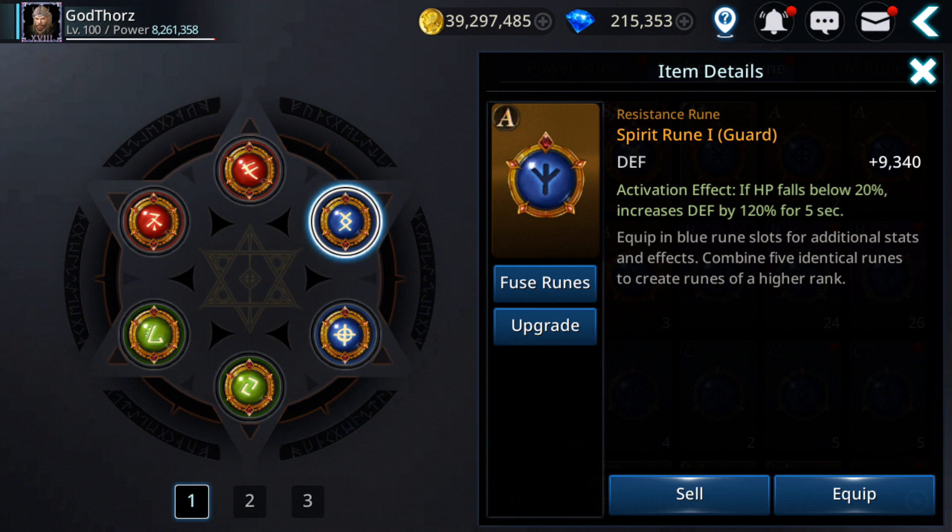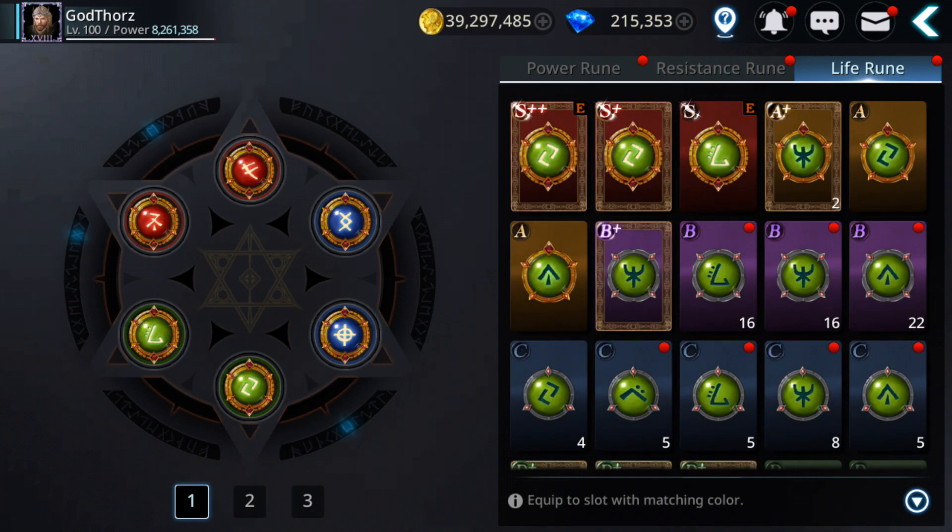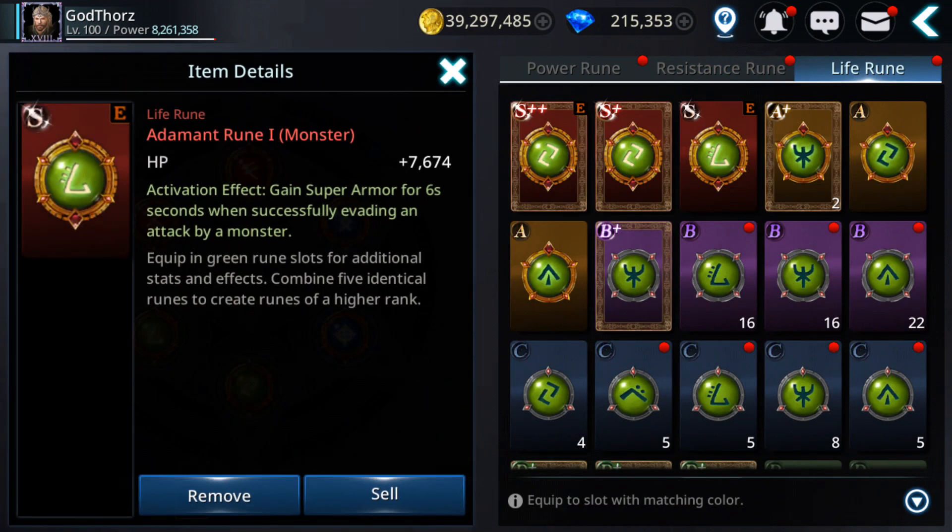Also this one is good: 'if HP falls below 20%, increase defense by 120% for 5 seconds.' For higher rune ranks it's even more. This is very good because if you're low on HP, the extra defense might save your life.